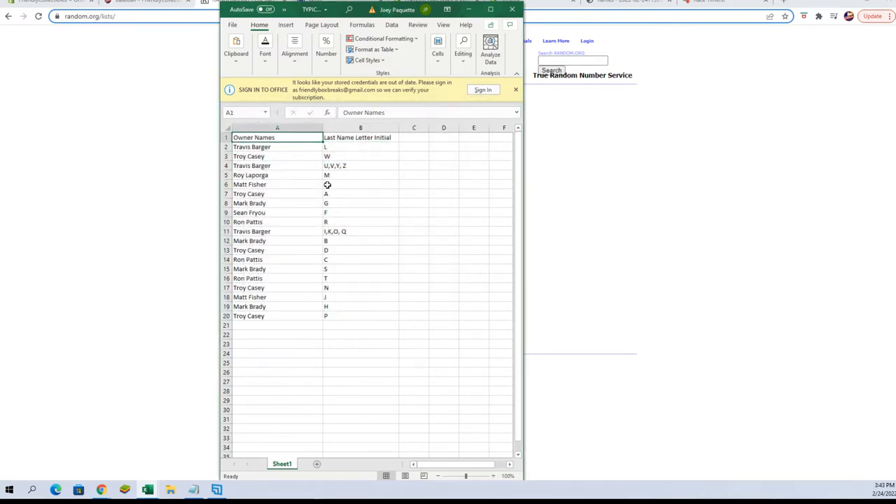Here we go: Travis B, you've got the letter L. Troy C, you've got W. Travis B, you've also got the combo spot U, V, Y, and Z. Roy L, you've got M. Matt Fisher, E. Troy C, A. Mark B, G. Sean F, F. Ron P, R. Travis B, you've got the I, K, O, Q combo spot. Mark B, you've got B. Troy C, letter D. Ron P, letter C. Mark B, letter S. Ron P, the T. Troy C, you've got T. Troy C, you've got N. Matt F, you've got J. Mark B, you've got H. And Troy C, the letter P.